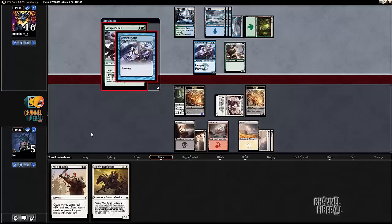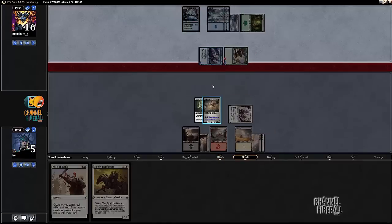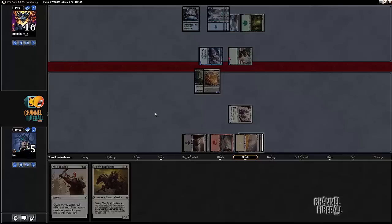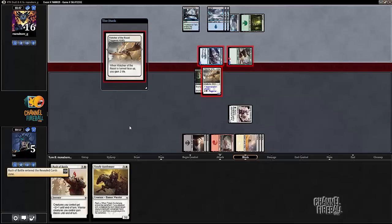Let's see what my opponent is up to now. Savage Punch — yes, that is one of my things I did not want to see. Alpine Grizzly fighting my Krumar Bond-Kin. Well, at least if my opponent has nothing else, this does go for lethal, but doesn't actually work. Who do I kill? I think I kill the Whirlwind Adept. Take one more point of damage, but I don't know if that matters. Let's regenerate. And let's turn this creature face up — also by blocking Whirlwind Adept. I guess any pump spell kills me and my opponent would have to have two non-pump spells that would matter here. I do attack, despite having no mana. Watcher of the Roost. That might have worked out all right — we'll see in a second here.